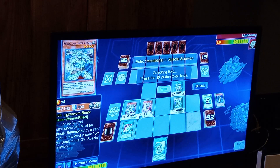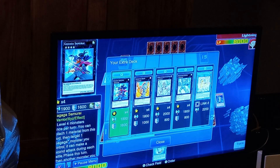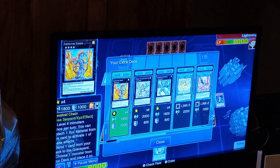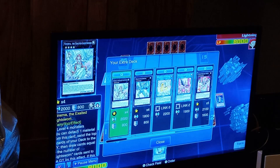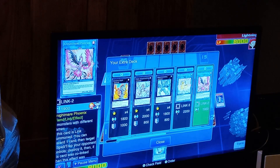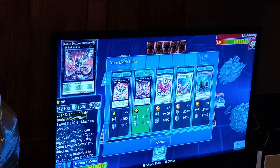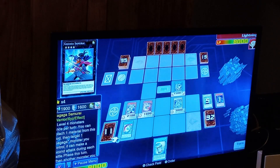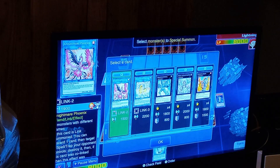Do I have Spark Dragon? Because I could definitely end on a Spark Dragon. I really don't have Spark Dragon in here, are you kidding me? Lovely. No Appaloosa. I guess Crystal Wing's going to be our negation then.